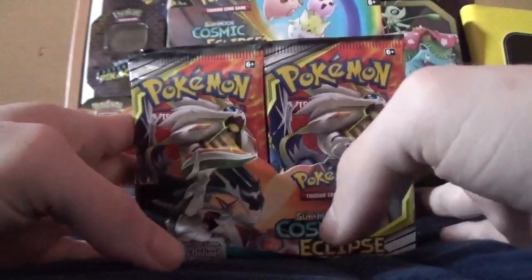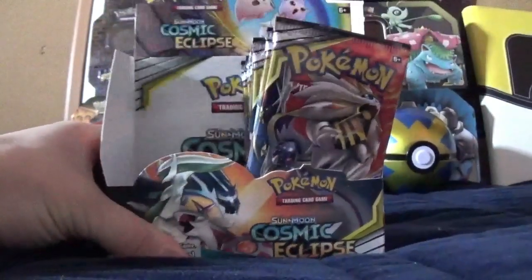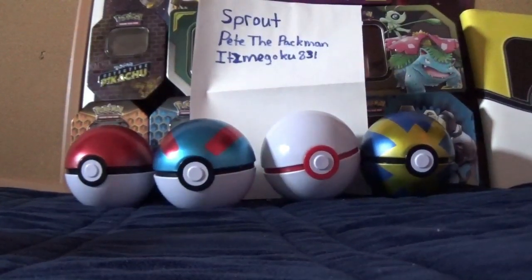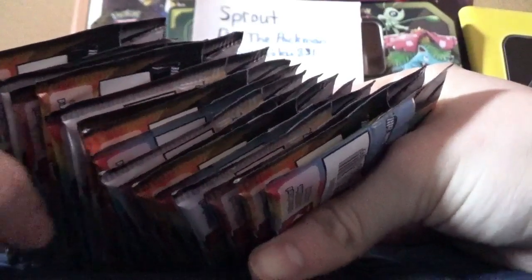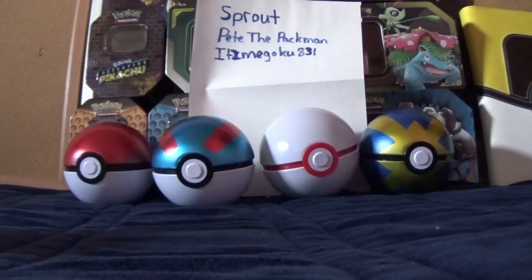I'm not entirely sure if I'm going to open all of them in this one video or if I'm going to do two separate videos just yet. So let's go ahead and start off with 18 and just see from there how we want to do this. I'm not entirely sure how to tell if they've been tampered with. I do see this little lip here, but that could just be from the seal. If anybody could let me know how to tell if they've been tampered with or not, that would be great, because I'd really like to avoid getting some of those tampered boxes that I've heard people getting.